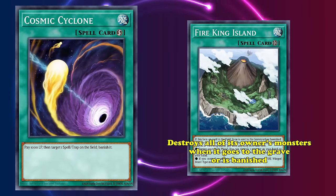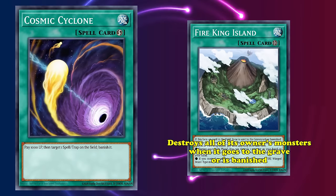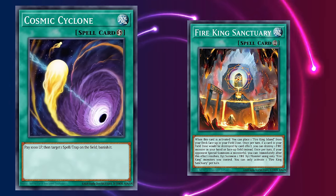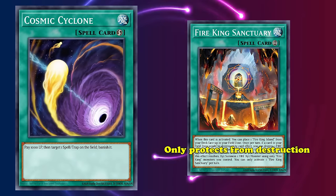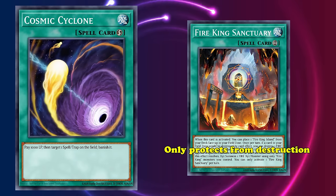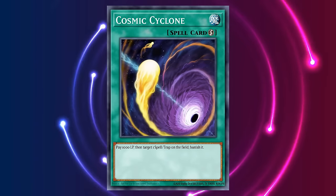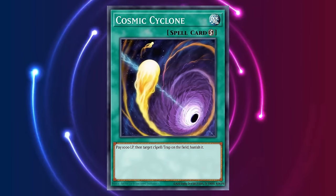And also recently, Fire King, the next meta deck, has a pretty big weakness to this removal spell specifically. Since Fire King Island destroys all of its own monsters when it goes to the grave or is banished, it makes for an explosive way to out their board. However, the deck can easily protect it with their continuous spell, Sanctuary of the Fire Kings. Mind you, it cannot protect it from destruction, and Cosmic Cyclone does not destroy but banishes. Not hard to put one and one together — they're probably going to see this powerful spell going around quite a lot in the future.